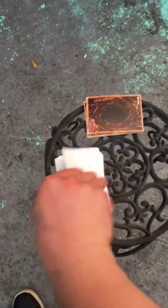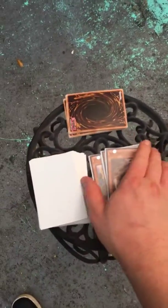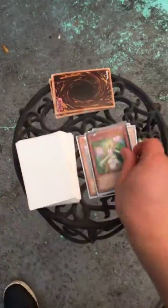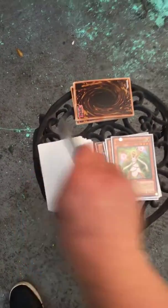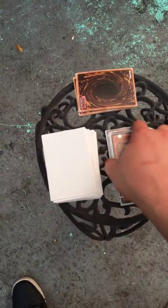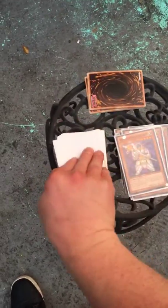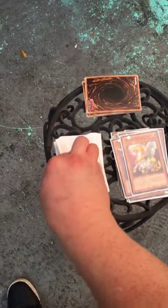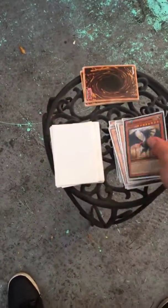Okay, first up we have two Lyla, three Raiden, three Lumina, two Wolf, one Felice, one Auran, one Minerva, one Garoth, one Gragonith, one Celestia, one Ryko, one Jain, and triple Judgment Dragon.